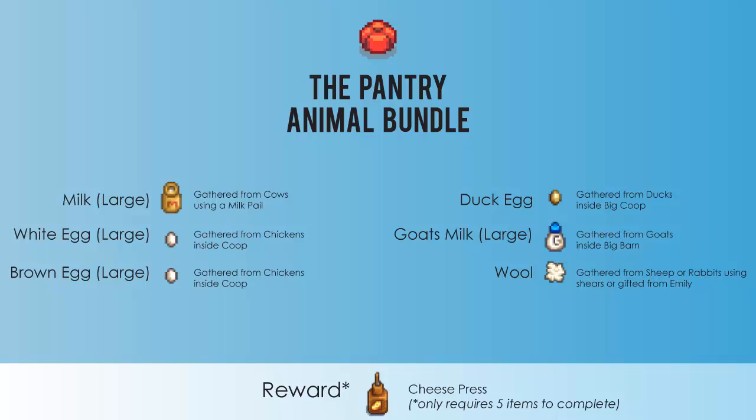The next one is the animal bundle. You'll need a large milk, a large white egg, a large brown egg, a duck egg, a large goat's milk, and wool. The reward is a cheese press, and you'll only need five of these six items to complete this bundle.